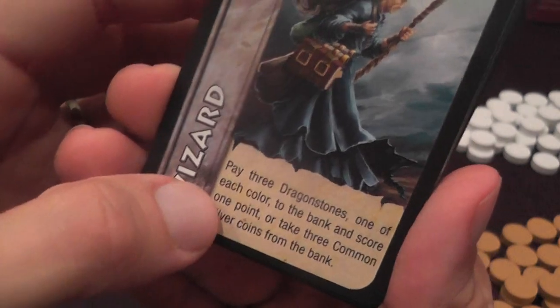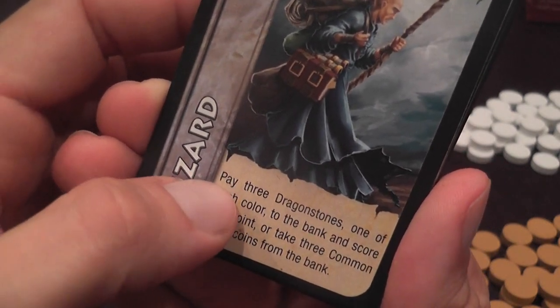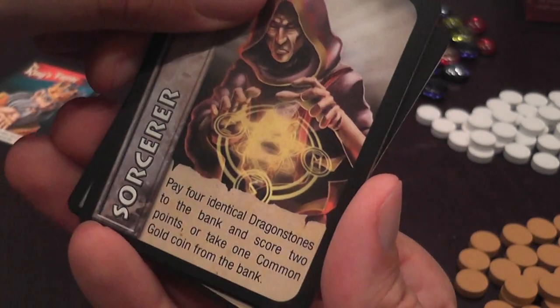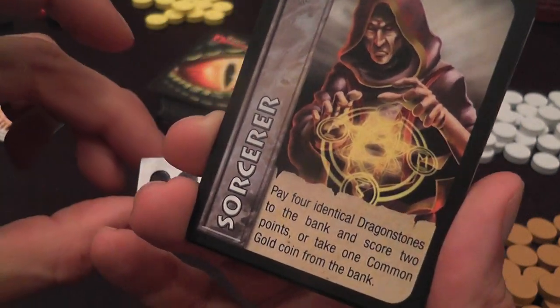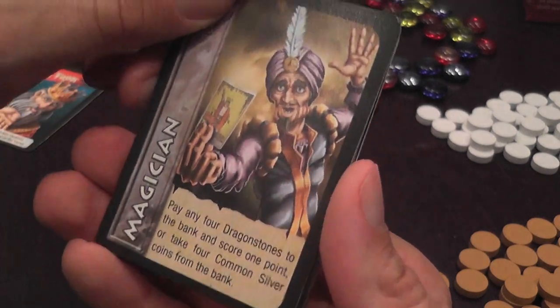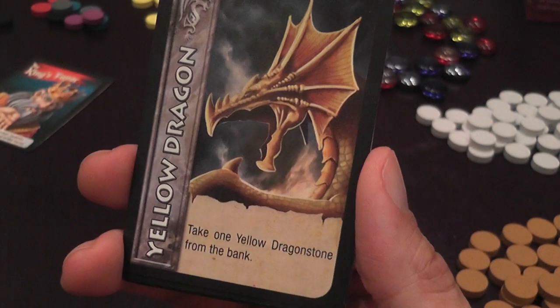Then you have cards that let you trade dragonstones for victory points. A set of three dragonstones — one of each color — gives you one point. A set of four identical dragonstones scores you two points, which is huge when you only need three to win the game. You can also get other resources, but victory points are what you really want. Any four dragonstones regardless of color scores you a point.